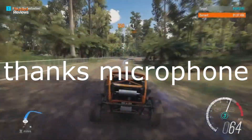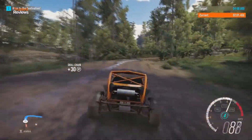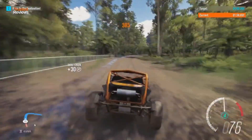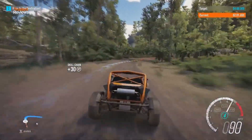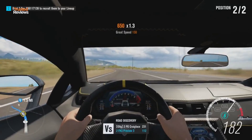Then we see the Aerial Nomad going off-road in the rainforest. You can definitely tell that the physics for these off-road buggy cars are obviously much different to road cars. And we've got some more gameplay of the Centenario — just look at it.